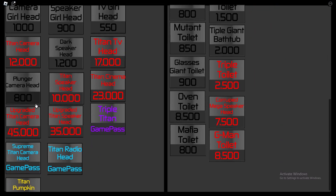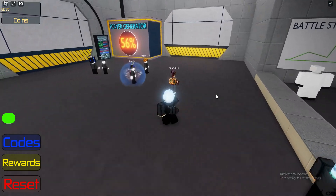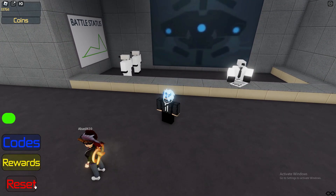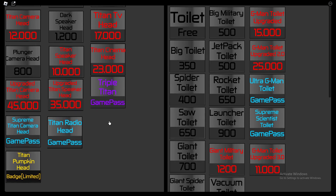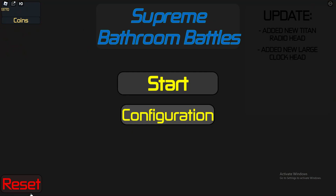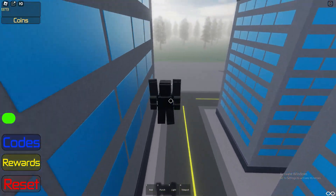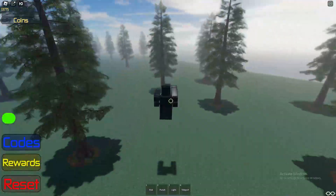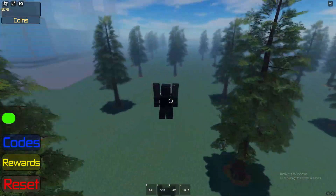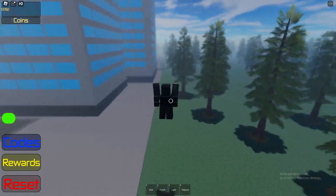I wonder if it works with different morphs, so let's try it with something else — maybe like Plunge or Dark Speaker Head. Does it work for other morphs? It's not loading. Let's reset and try Large TV Head instead. Yeah, it works for every single morph. So if you're playing this game and want the extra speed glitch, just walk left or right with shift lock and you get extra speed.